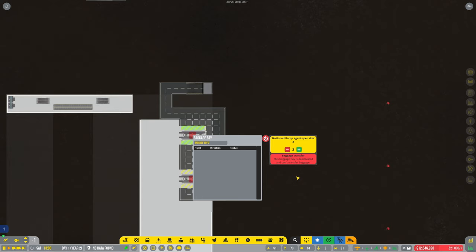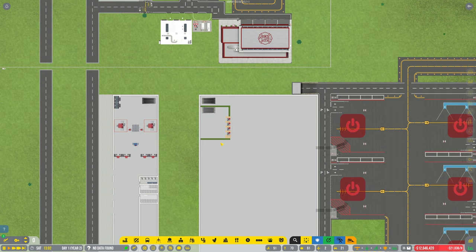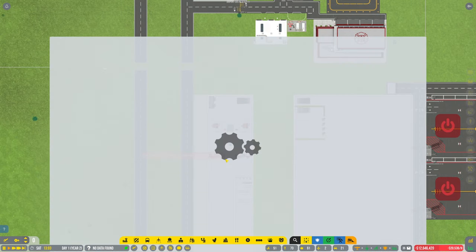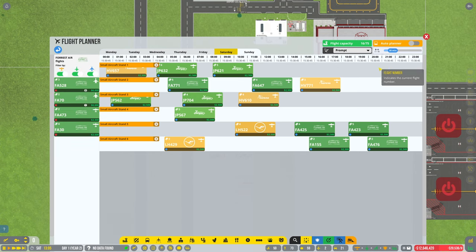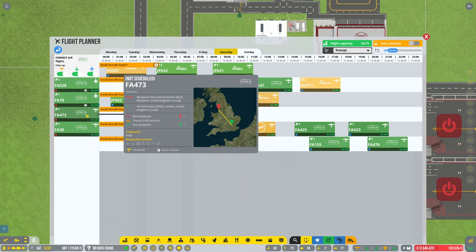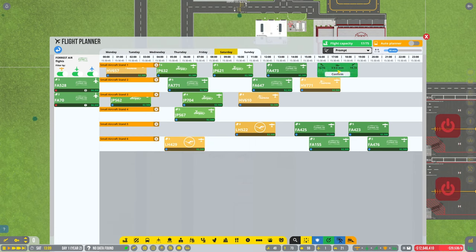Baggage base — deactivate, yeah I know. Let's get this connected up. Before I do that I need to check this because I keep forgetting — we haven't got the auto planner yet. Let's get just some of these smaller flights in because that's the only ones we can do at the moment.